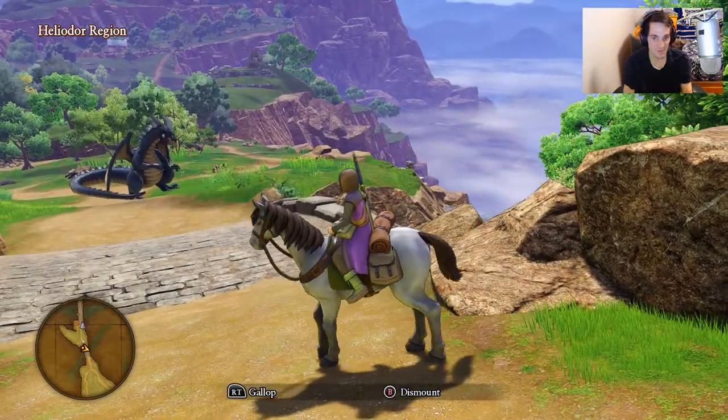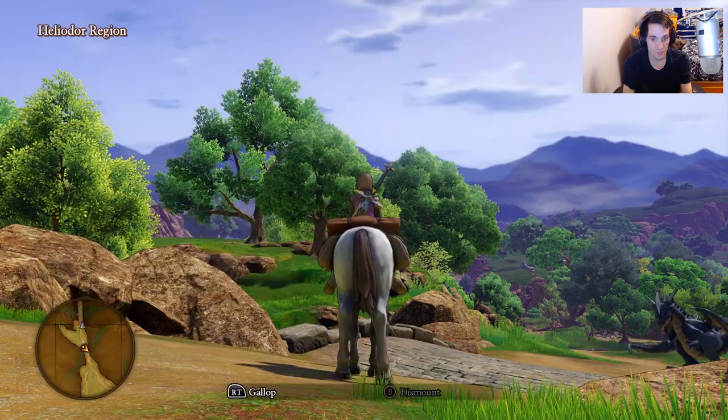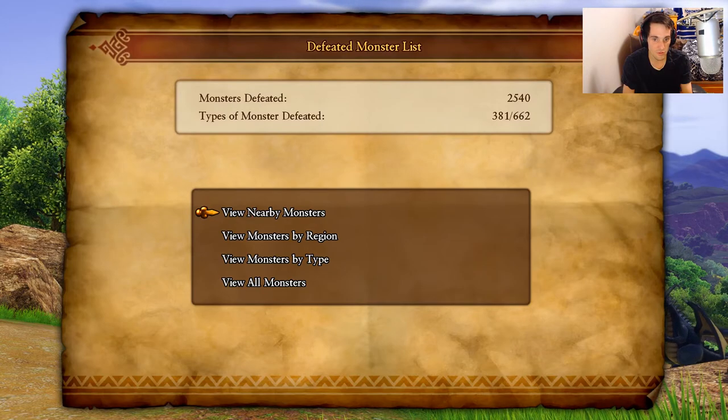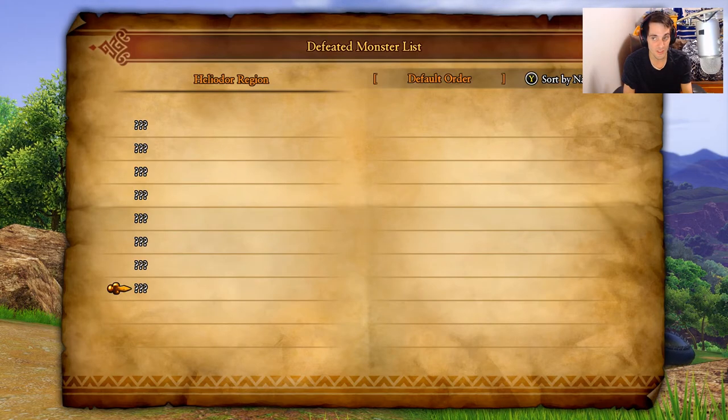This game kind of reminds me of Legend of Zelda. So for Sporky Spots, there's no new Sporky Spots, but if you go to the menu, go to Info, and you go to Defeated Monsters, then go to View Nearby Monsters — because that's where we are — you'll see a bunch of new monsters that we need to get in our database.